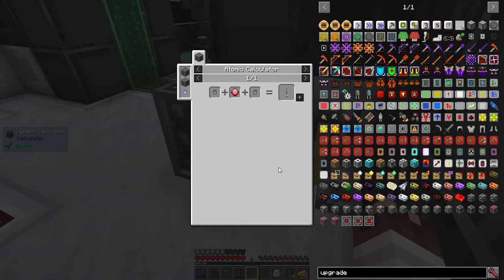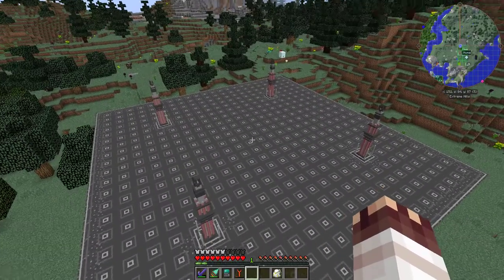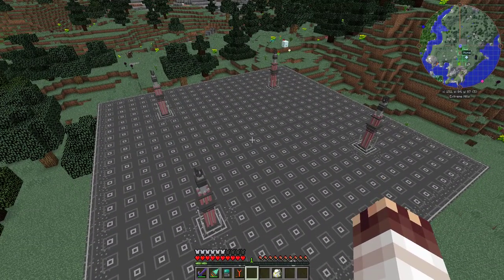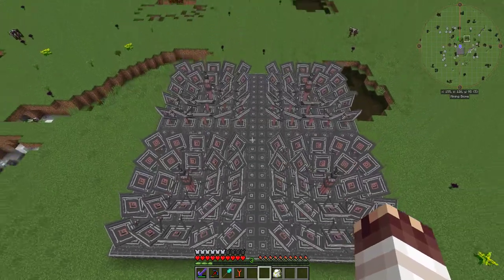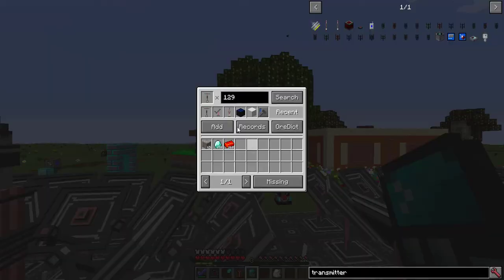And 4 conductor masts. I've placed these conductor masts on a design that is likely to change. And now, 96 weather stations. I ended up switching to the mining dimension because it's far too laggy in the main one. And now the weather stations are placed.